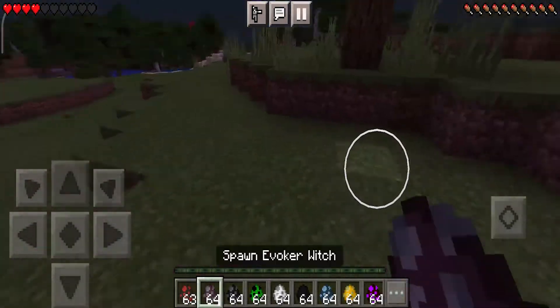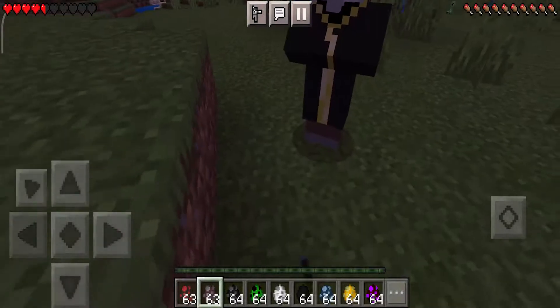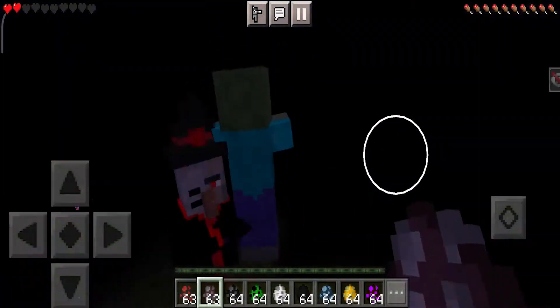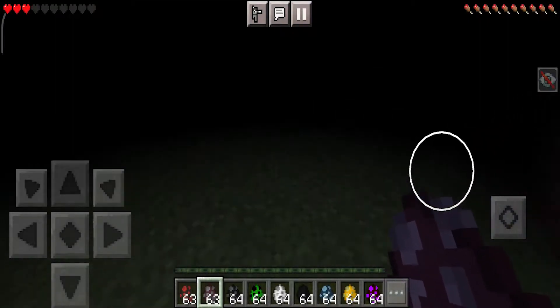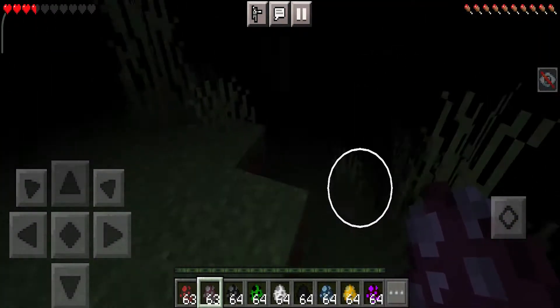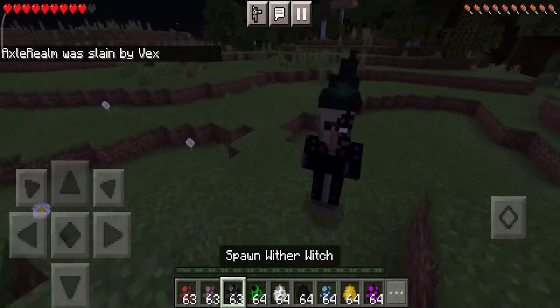Let's spawn the evoker witch now. It's a little jump scare, but I'm not scared at all. Now the wither witch.